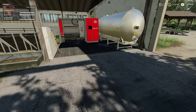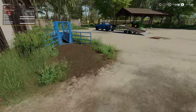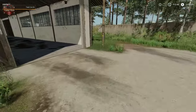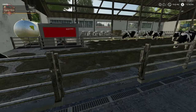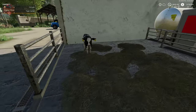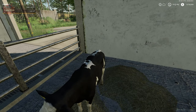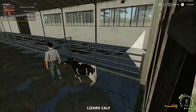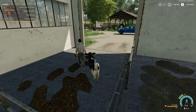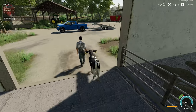While that charges, let's talk about what we do with our calves. Our calves are always going to spawn right there. We come up to our calf and hit E to lead it, then walk it around to the calving area.